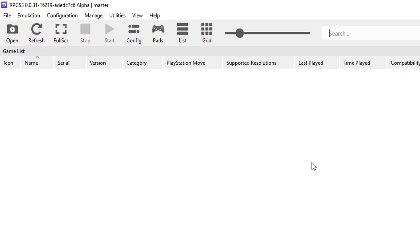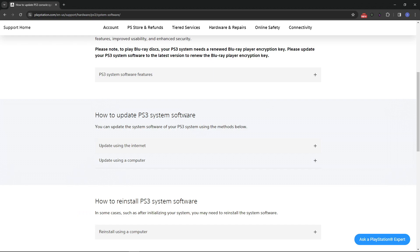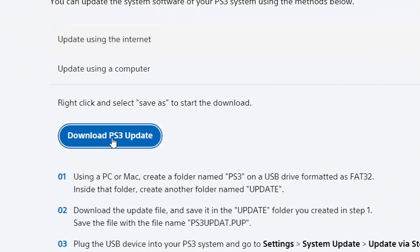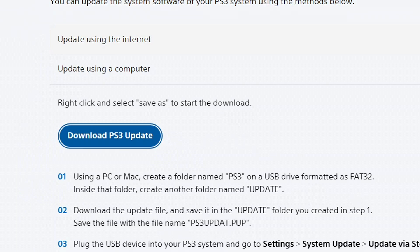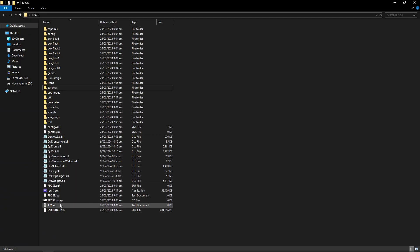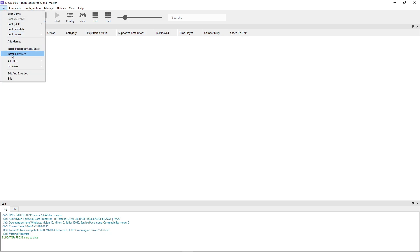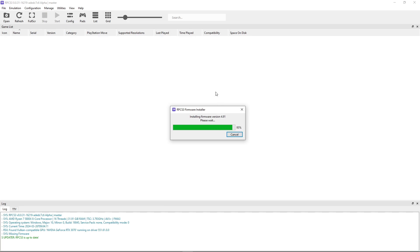First we have to install the PS3 firmware on the emulator and we can get that on the official Sony website. The link will be down below. On this page scroll down to where it says 'how to update PS3 system software', click on 'update using a computer', then click 'download PS3 update' and place the file in the same emulator folder. If the download doesn't start when you click on it, right-click and select 'copy link address', paste the link in your browser and press Enter. Now back on the emulator, go to File and click Install Firmware, then double click on the PS3 update file and it will install the firmware on RPCS3.